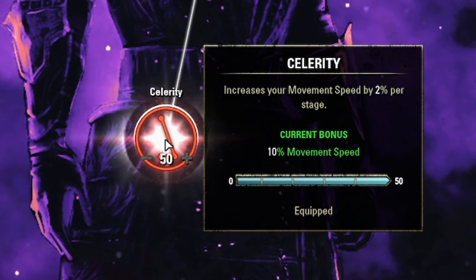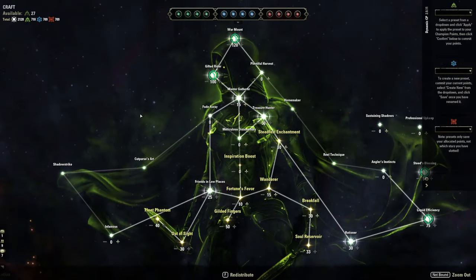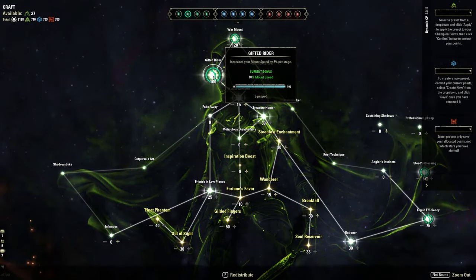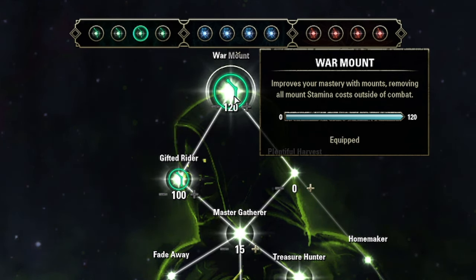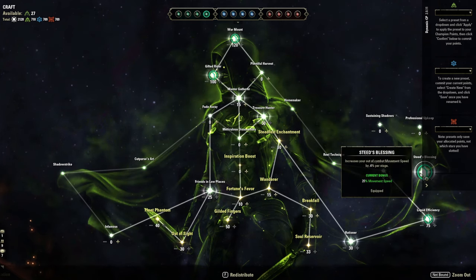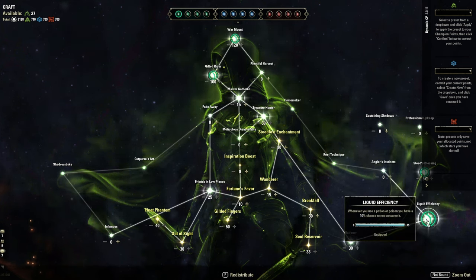Since I'm an Orc, I want to get as fast as possible with Celerity, increasing movement speed by 10%. The green tree doesn't affect performance much, but if you're playing in Cyrodiil: Gifted Rider increases mount speed, War Mount improves mastery and removes all mount stamina costs outside of combat, and Steed's Blessing increases movement speed out of combat — helps you zip around the map. Liquid Efficiency just saves a little bit of resources and gold.